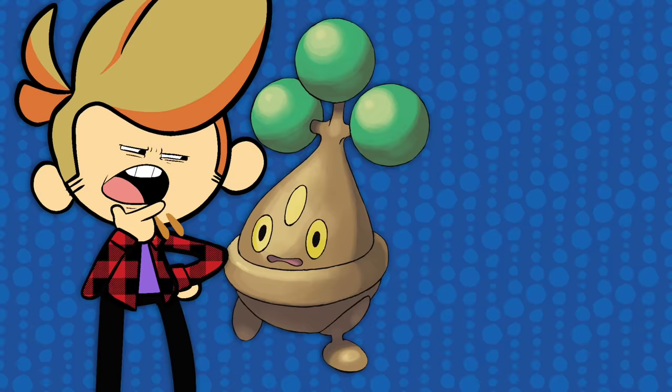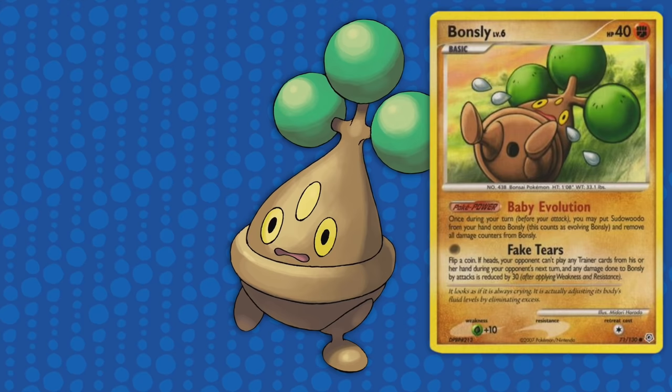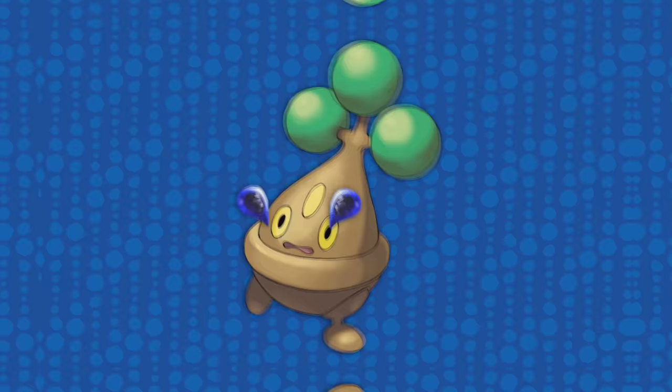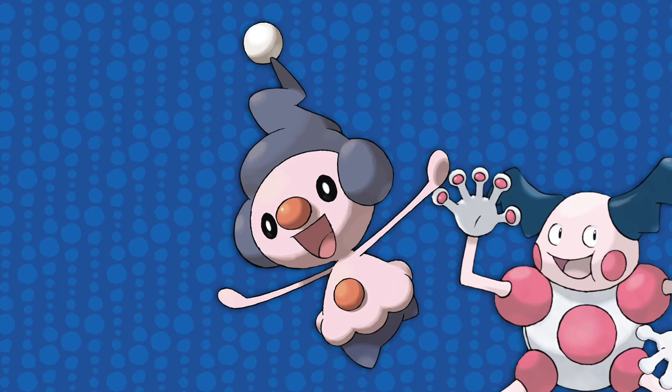Bonsly — what's so sly about it? Well, it's a bonsai tree, but it's a FAKE bonsai tree in a little pot with legs. It even has a drainage hole in its bottom like clay pots. As a baby Pokémon, its baby trait is that drainage hole, and also it adjusts its own moisture level by leaking water from its eyes — they resemble tears.